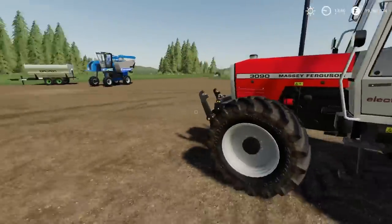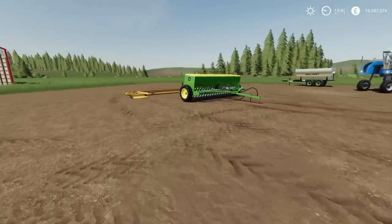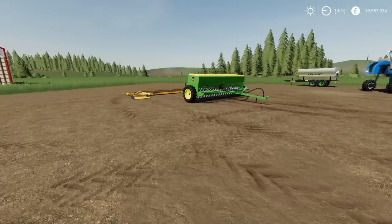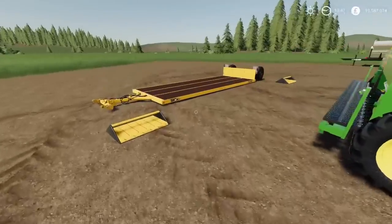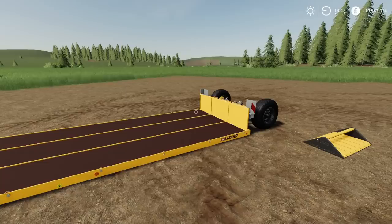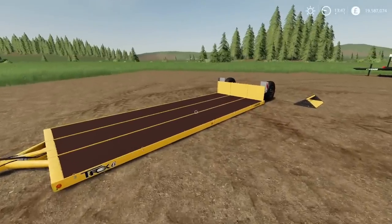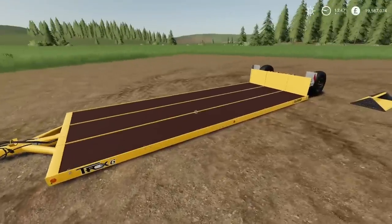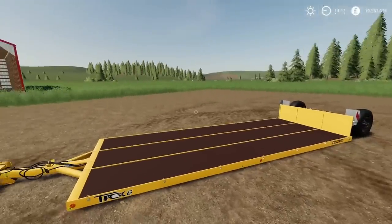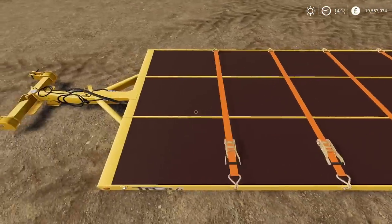This is the first of what I consider a game changer. I know people have been doing this with another method, but this is the first time we've had it as a proper set mod. This is by Black Sheep Modding. This is the Lizard Trex 6 — a little low loader trailer designed for taking pallets, crops, headers, and various implements. Small tractors and vehicles only — you won't get anything massive on this — but you drive it straight on, it lifts up, and away you go with straps across it.